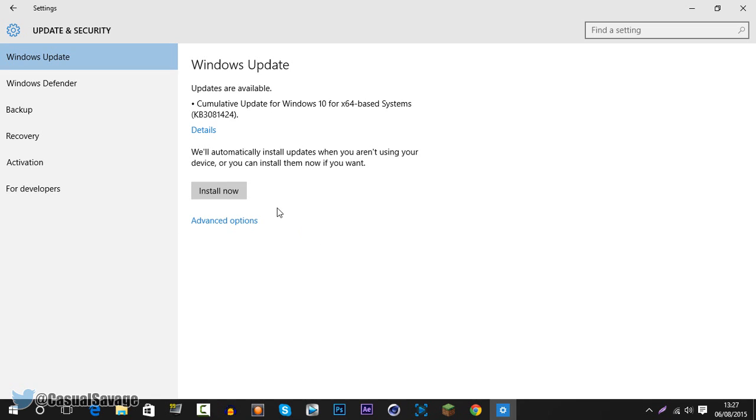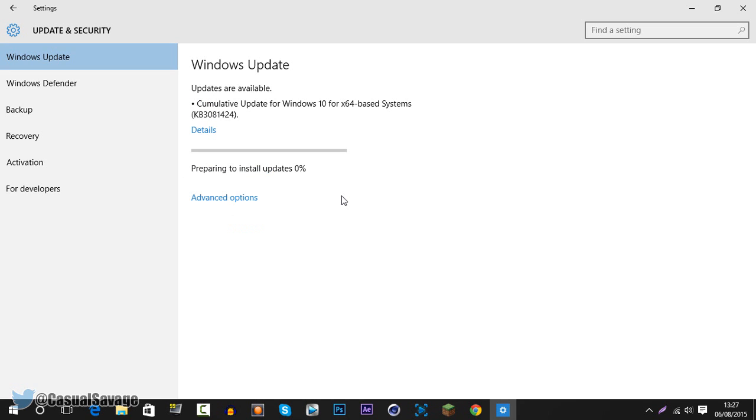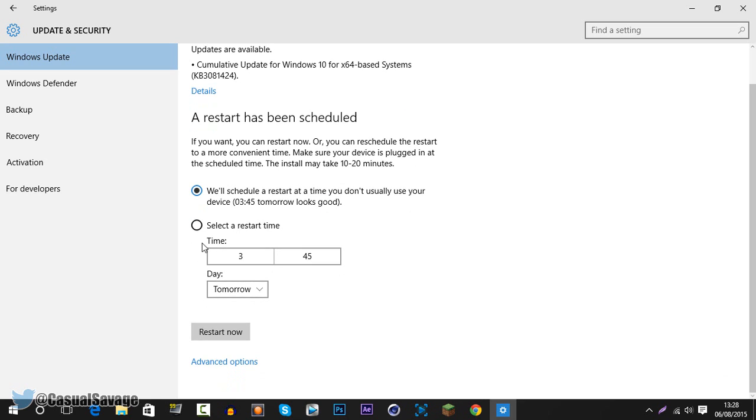Now some of you may have already got this because you might have the feature checked where it installs updates automatically. However I don't, and some others might not have it checked either. So we just go ahead and click Install Now. Now it's going to prepare to install the updates. After that screen it's asking for a restart because a restart is needed. They also let you schedule the restart, or you can select your restart time.